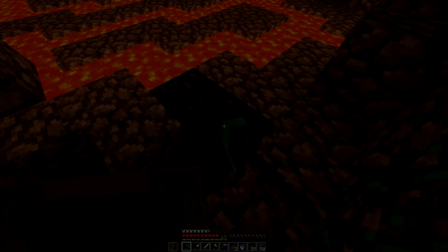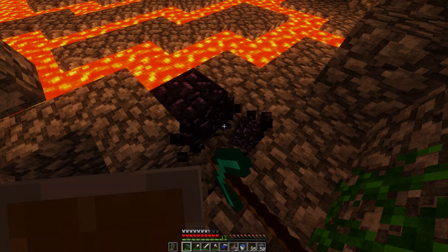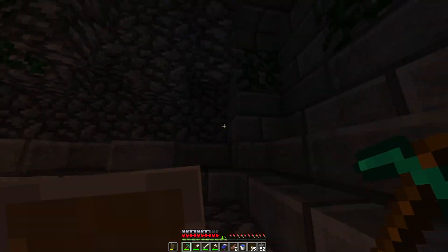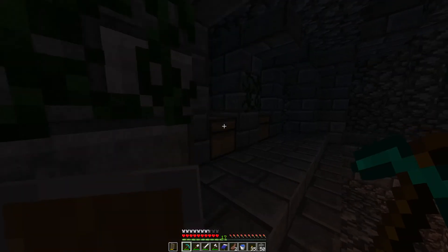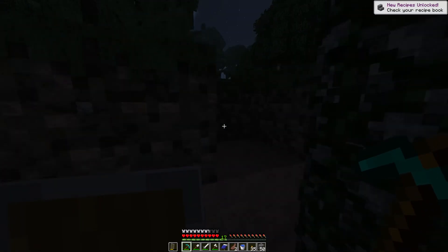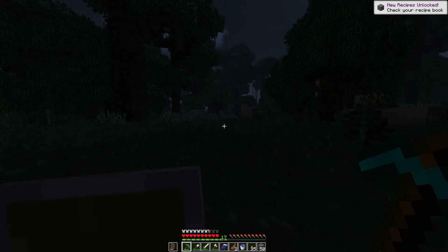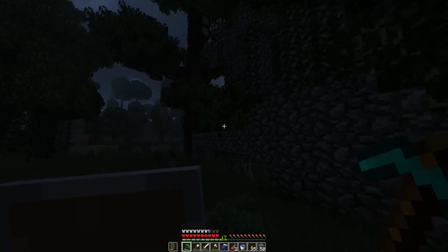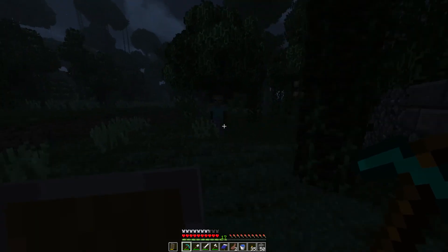We'll check the top of this randomly generated structure. Should we make an enchanting table first? We can't even make an enchanting table because we don't have the right stuff. We need sugarcane, so we should probably go and look for that.